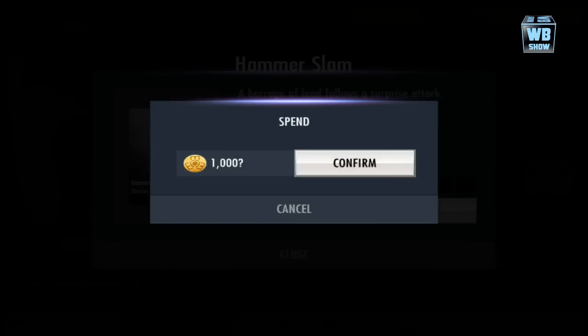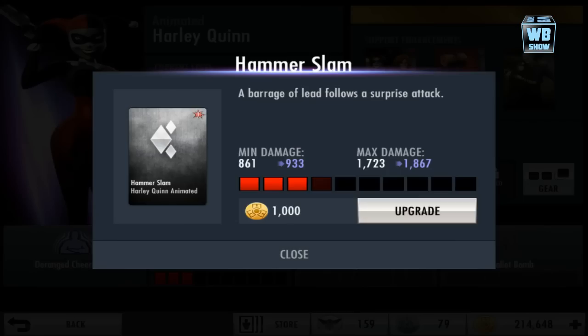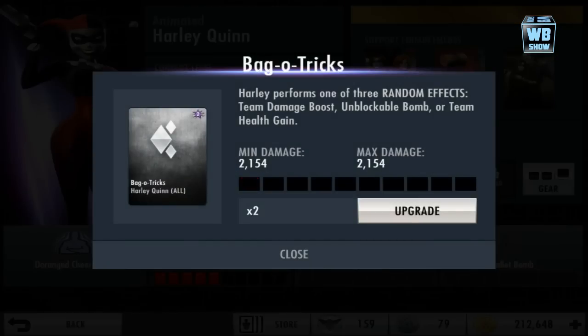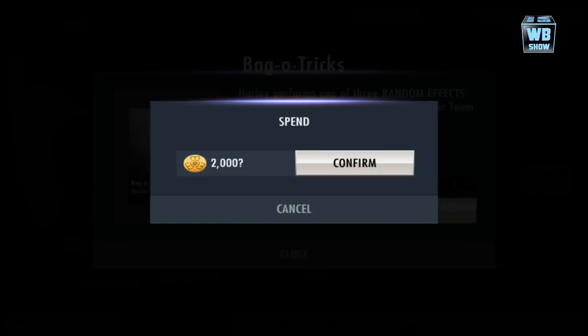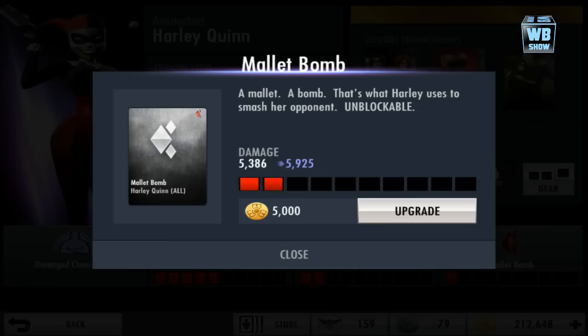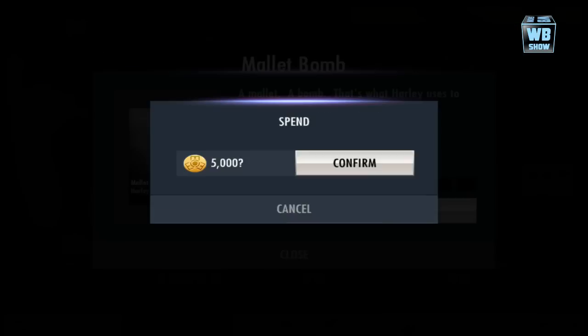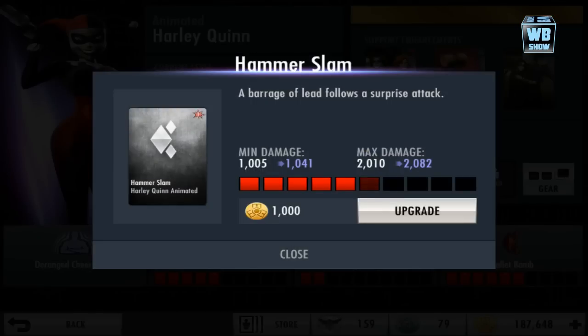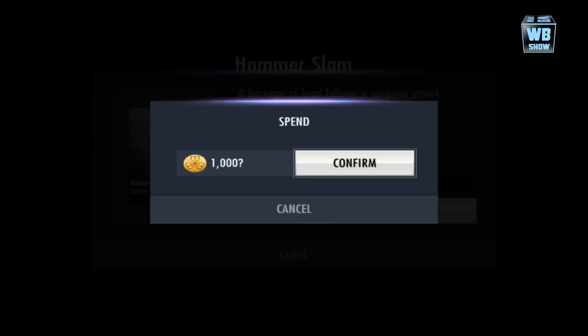Hammerslam is her first attack — I don't think we've seen that one before. Then there's Bagel Treats, and we're going to upgrade the final super which is Mallet Bomb. Hammerslam does a barrage of lead following a surprise attack.